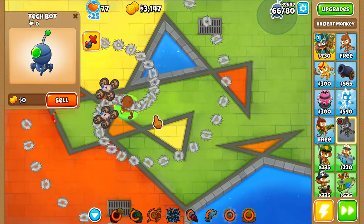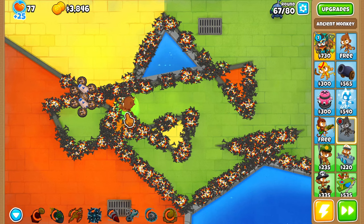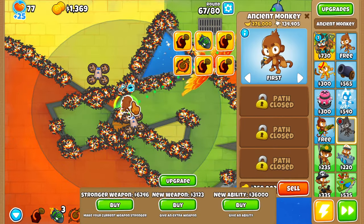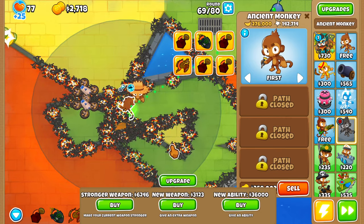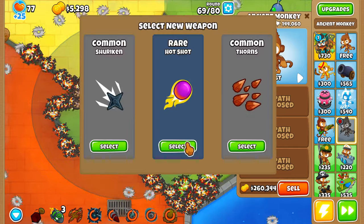Monkeynomics — that's a good ability to have. Monkeynomics makes you $9,000. It would be nice to get some sort of farm upgrade, but it's not the end of the world if I don't get one right now.